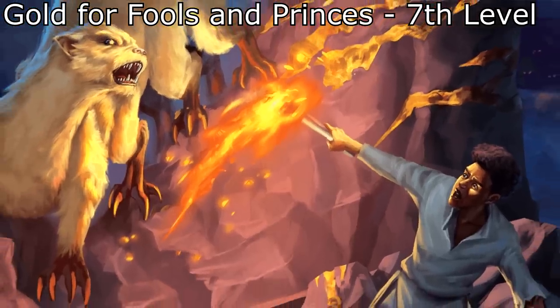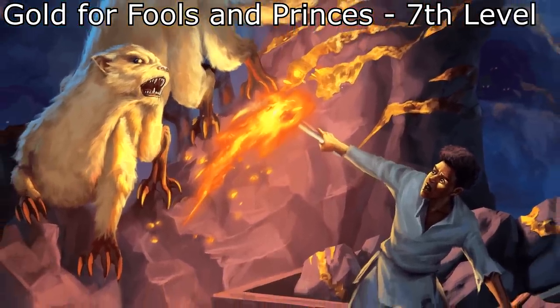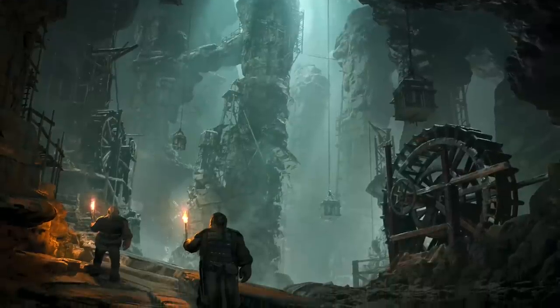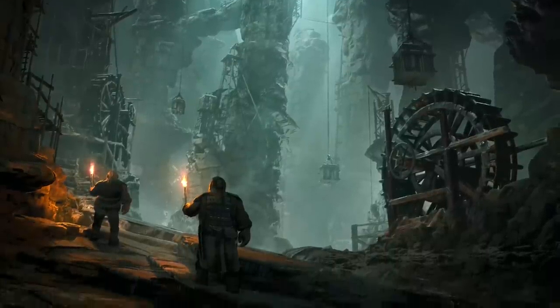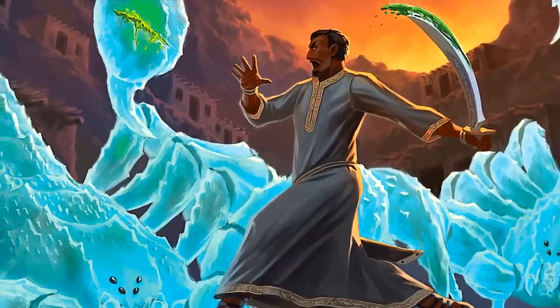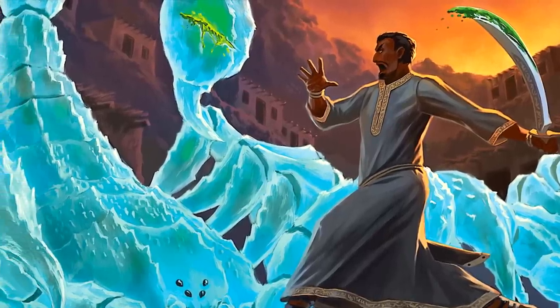Gold for Fools and Princes is a 7th-level adventure about a mine that dug straight down and subsequently collapsed, but night has fallen and monsters are spawning. The party has to stock up and prepare for the dangers that come when one digs too greedily and too deep. It's a pretty straightforward adventure — you get to study up about a particular threat and then hunt it down — which makes for a suspenseful fight that the more survival-oriented players should enjoy.